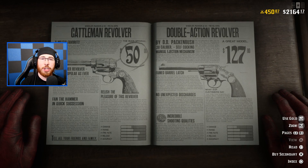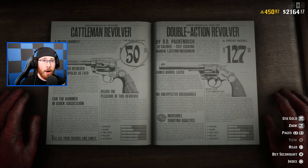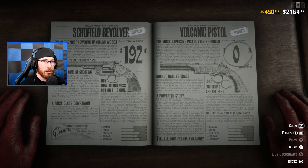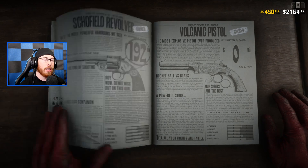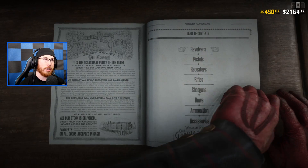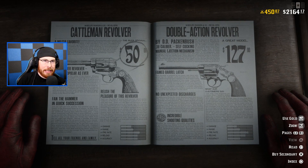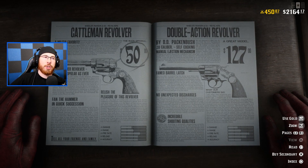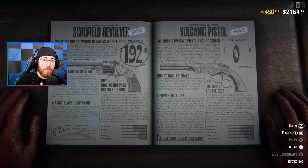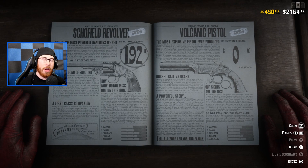Whether you enjoy six shooters in the revolver category or just pistols, we're specifically covering the revolver section, so all these revolvers will only have six shots. The volcanic pistol is a pistol, not a revolver. In the revolver section you have the Cattleman Revolver, the Double Action Revolver, and the Schofield Revolver. What's great about these revolvers is that they all have something beneficial, each with different characteristics whether it's fire rate, range, or damage.